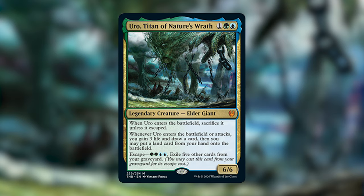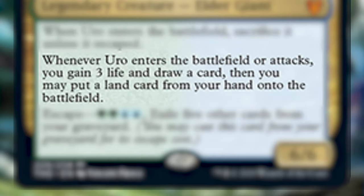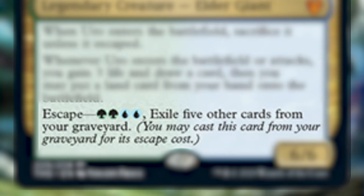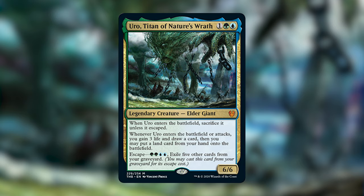Uro is a legendary creature, Elder Giant. He costs 1, 1 green and 1 blue. He's a 6/6 and he says when Uro enters the battlefield, sacrifice it unless it escaped. When Uro enters the battlefield or attacks, you gain 3 life and draw a card. Then you may put a land card from your hand onto the battlefield. His escape cost is 2 green, 2 blue, and exile 5 other cards from your graveyard.